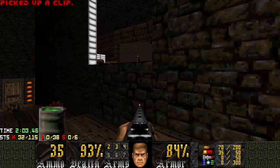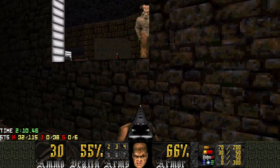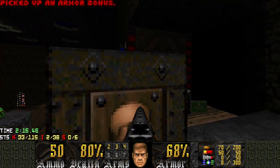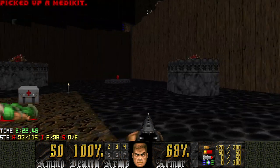You can probably hear the encounter already. I get hit by a projectile, but that's fine, because we're just gonna go up here, grab some shells, grab a medikit, then press this button to lower the red key. Now let's grab this red key.